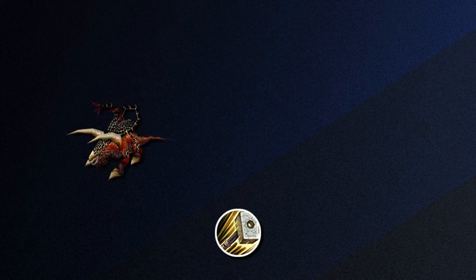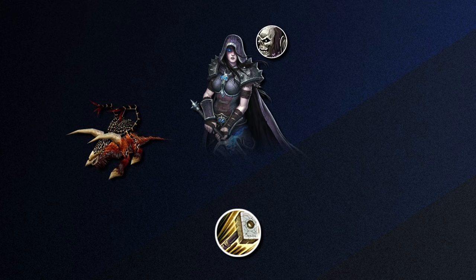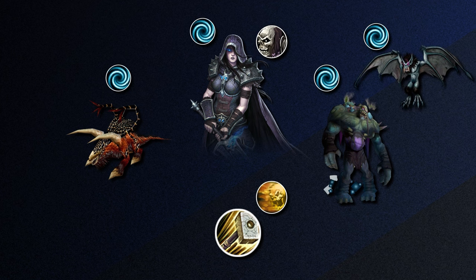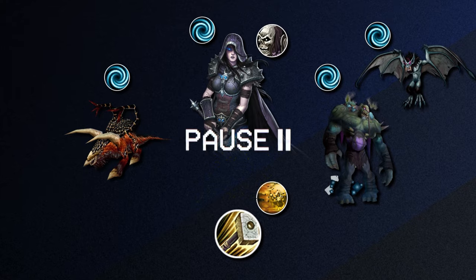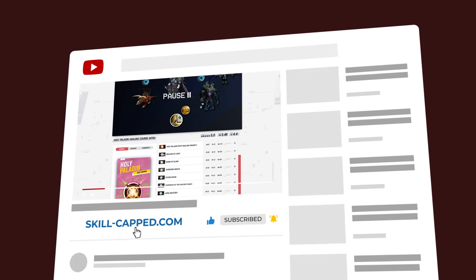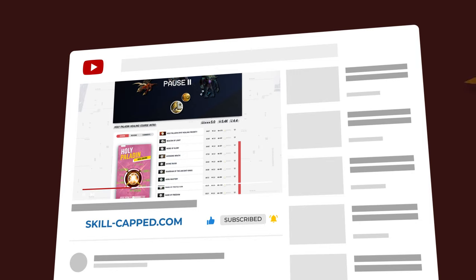As a bonus tip, if you're ever within 10 yards of a Warlock's pet, a Death Knight with Lichborn active, his Empowered pet, or a Gargoyle, in addition to Turn Evil you can also stun these with Holy Wrath for some added lockdown. Definitely more niche, but very useful. Check out our brand new class courses at skill-capped.com using the links below for more tips like these.